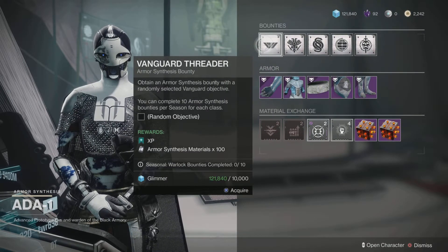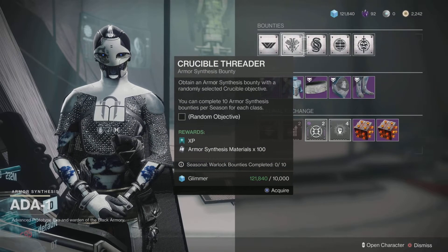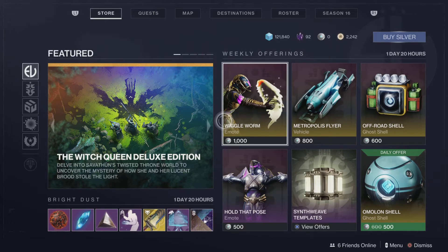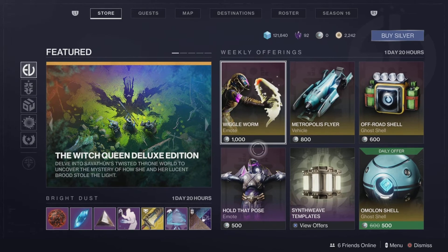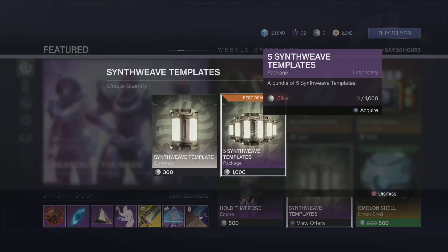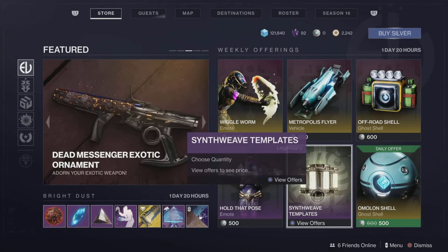You get the currency by completing bounties that Ada has. Vanguard ones are pretty quick; anything that requires exploration does take quite a long time, so stick to the basic vanguard bounties. If you want to spend real-world money — not many people like doing that, but if you want to — you can buy synthweed templates from the store. You can buy bundles: five synthweed templates for 1000, or a single synthweed template for 300. And that's it guys, that is transmog. Thanks for watching, bye for now.